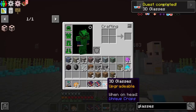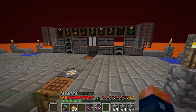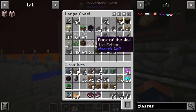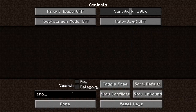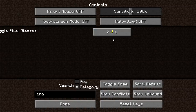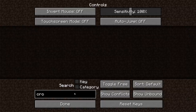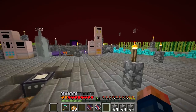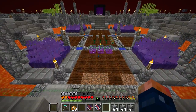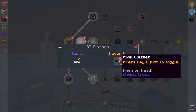It says upgradable, worn on head. So unique crops — I think it says there's a hotkey for it. Let's go into options and controls. It's under V but we can set that to comma. Once we make these, it automatically gives us in the quest a pair of the upgraded versions. The recipe does require that you upgrade this using some of the pixel debris, which we did have.